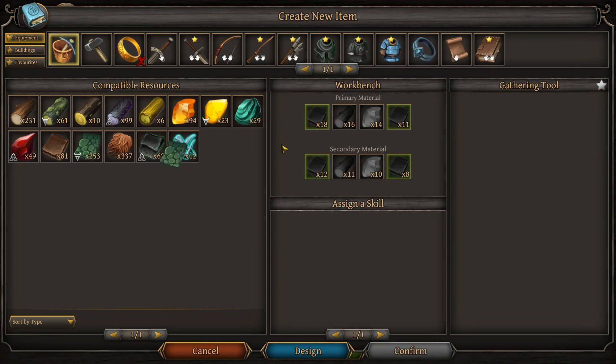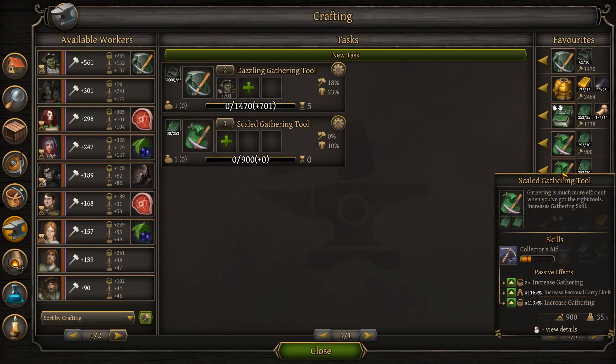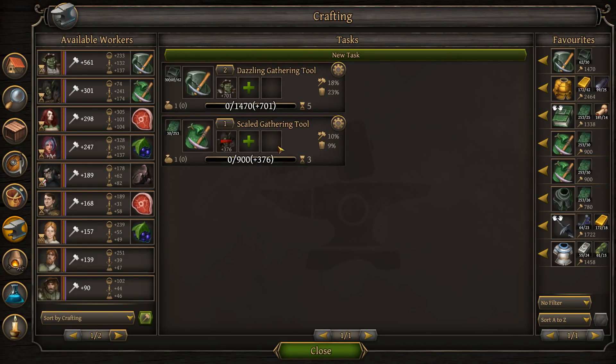This is the more realistic one - it's slightly not as good. I suppose I need them both. That's the straight gathering and straight gathering. 18% mastercraft, 10% mastercraft - okay, we'll wait.